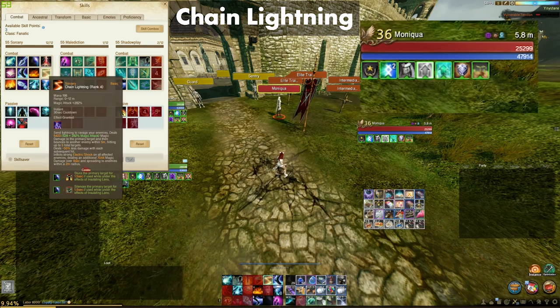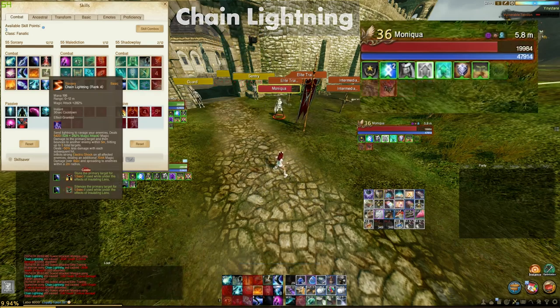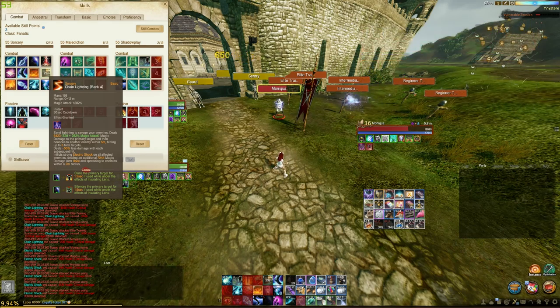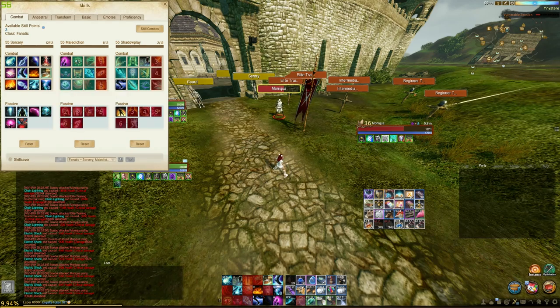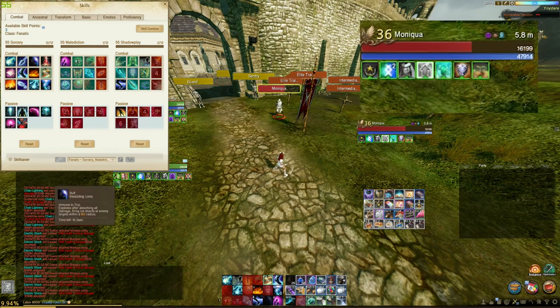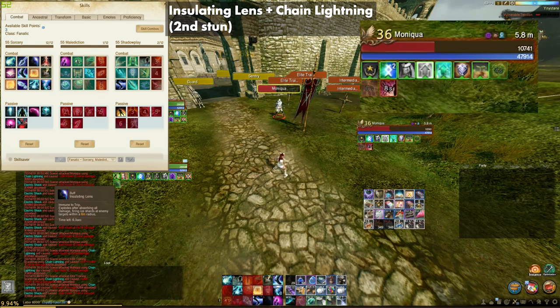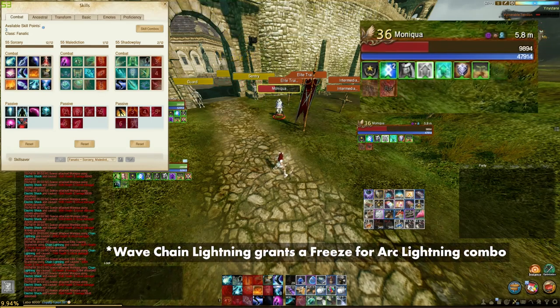When you have Insulin Lens up, Chain Lightning grants a stun and a silence on the enemy. When Chain Lightning is off cooldown and Insulin Lens is still up, you can apply the same stun and silence effect a second time. In 6.0, we can expect to see players running away Chain Lightning to apply a freeze effect on targets for the Arc Lightning combo. But for me personally, I see this more as an arena skill than it is for open world PvP until we get the 6.0 patch.